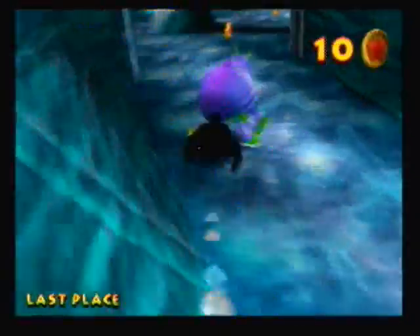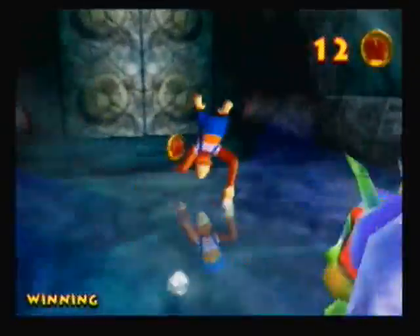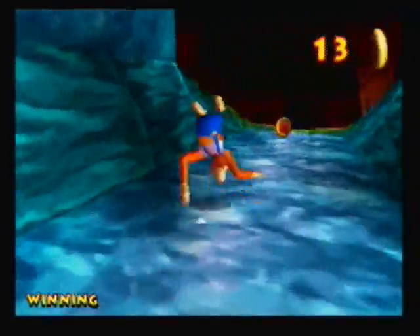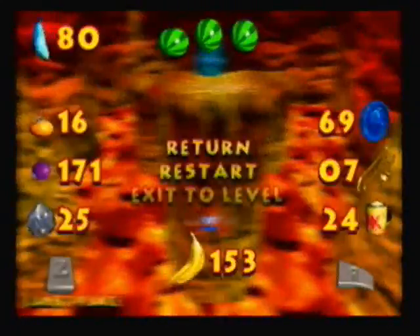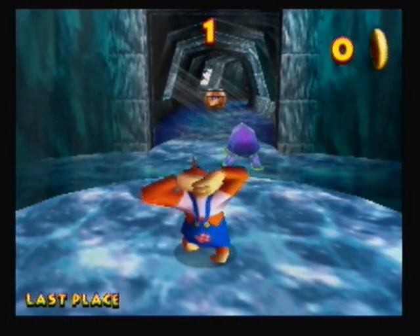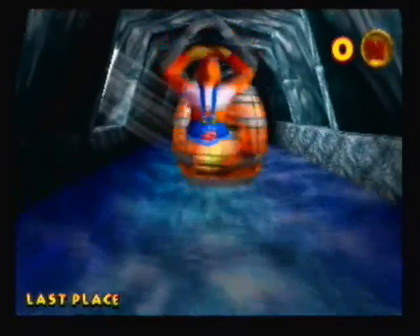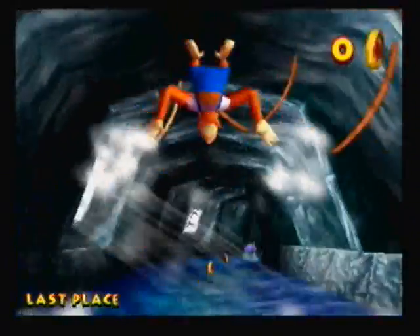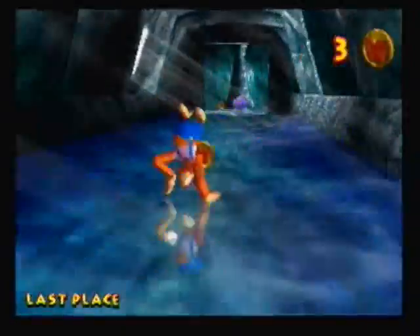This might be the place where you want to overtake him, because you get back on your feet right here. When you're in orangistane sprint mode, you only go a little bit faster than he does, so make sure you get close to him at this point and then definitely make a move. The rabbit race is still worse, but this isn't much better.